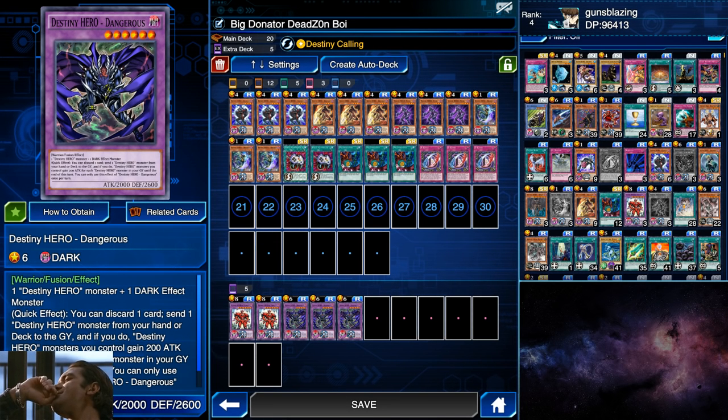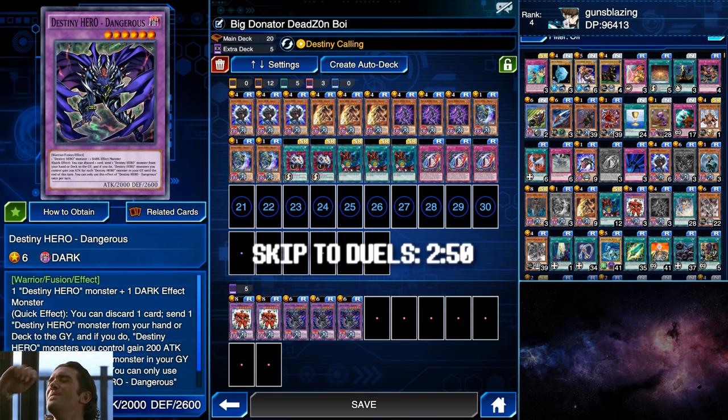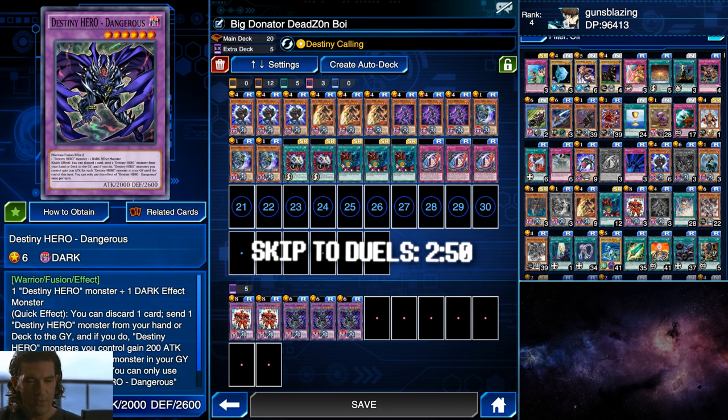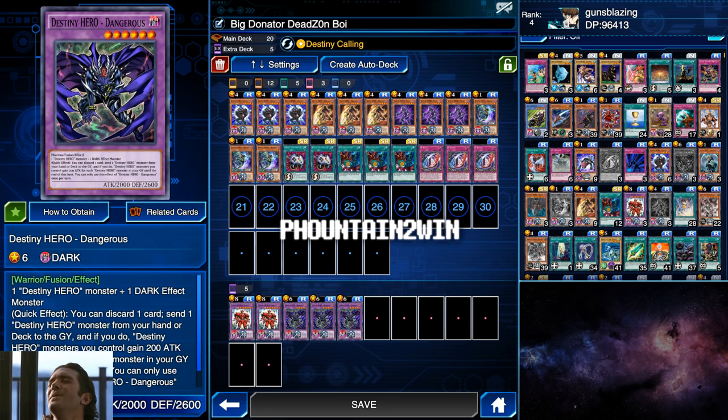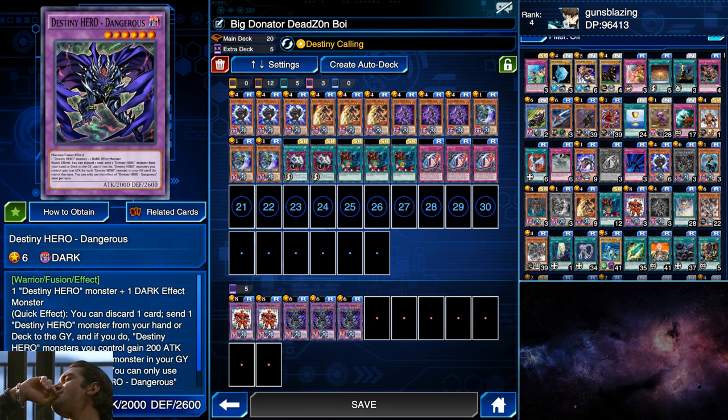What's going on people, Guns Blazing back from vacay. Today we have a D Hero deck sent in by a viewer, Deadzon. Bad news is you need to pay-to-win to play this deck. Good news is it'll only cost you around 10 bucks — I mean fountain clicks — but after that you will have all the cards needed to play it besides two Econs, which are pretty easy to get.